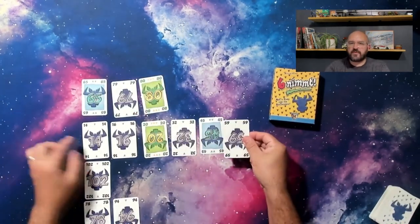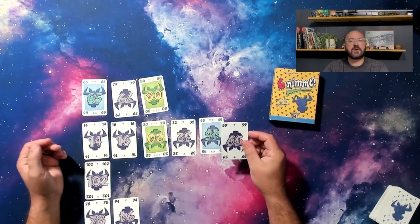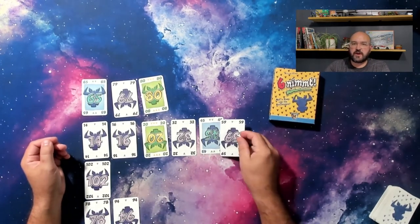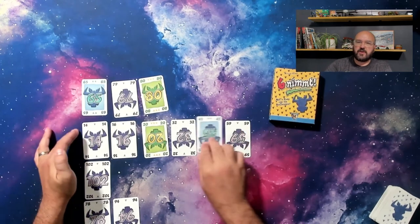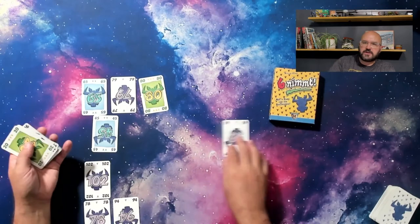Rule 3: a card with 5 cards is a full row. If rules 2 and 3 — ascending order and least difference — would cause you to place a card on a row as the 6th card, you will take all 5 cards into hand and use your card to restart the row.